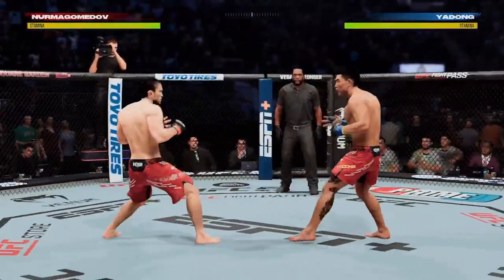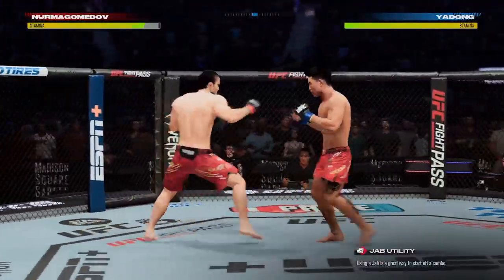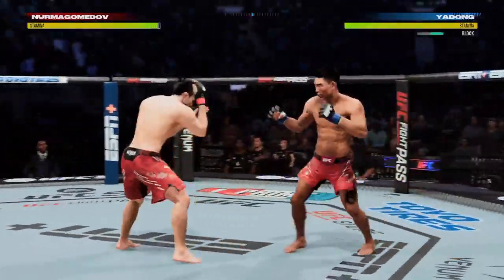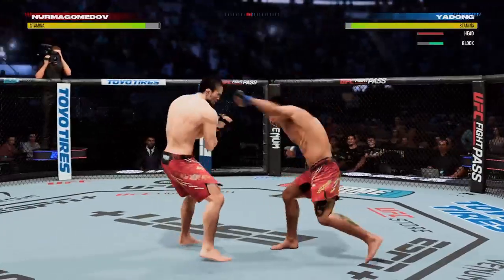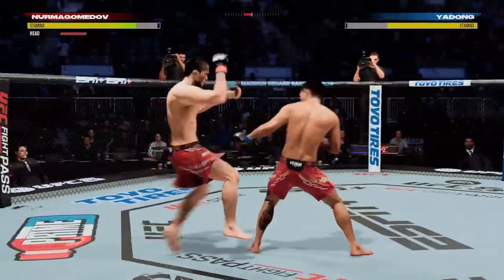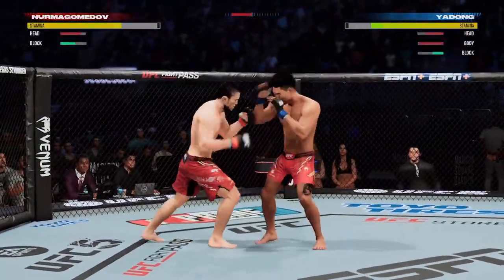We'll see if Uva Nurmagomedov can get his takedown game going here early. That is not to suggest that he can't realize success on the feet in this particular matchup. Nurmagomedov truly has every skill that you could possibly want for a modern-day mixed martial arts athlete, training out of the American Kickboxing Academy. But oftentimes for him, the path of least resistance has been taking the fight to the floor.